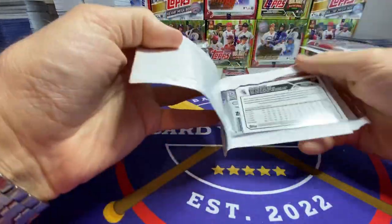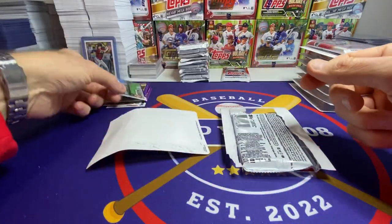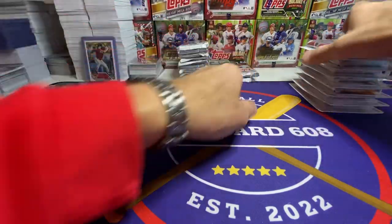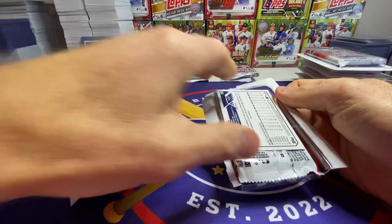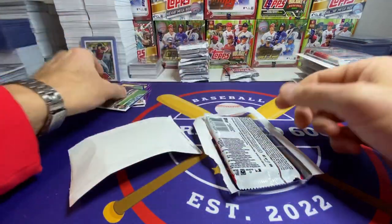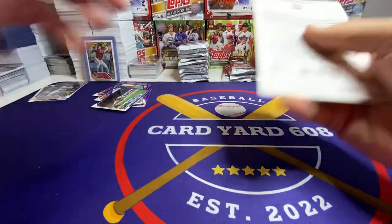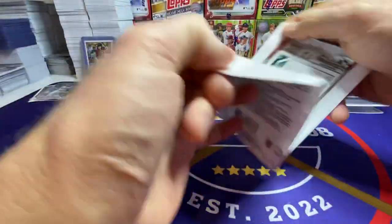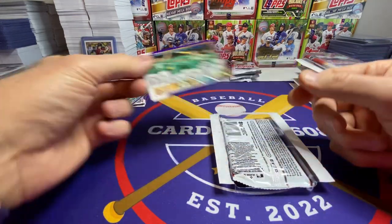I've got about four more rips of these — they're all going to be this terrible. Maybe I won't rip them all on camera. But there's a good lesson here: these need to be fresh off the restock for you to buy them. If they're not fresh, don't buy them. They were on sale when I bought them, so I kind of made it work. J.P. Crawford. Oakland A's team card — not what you're looking for.